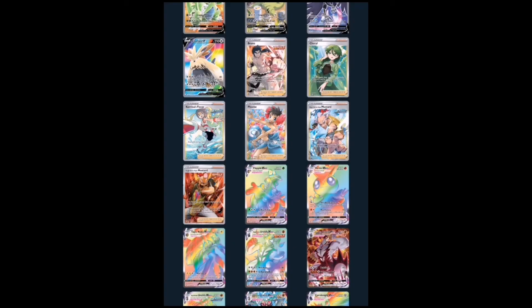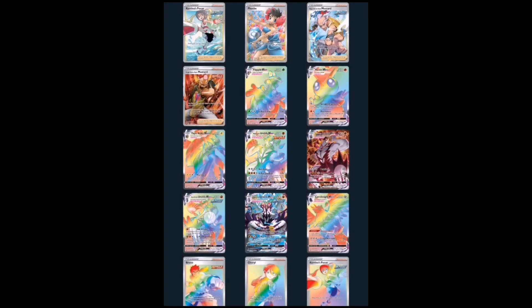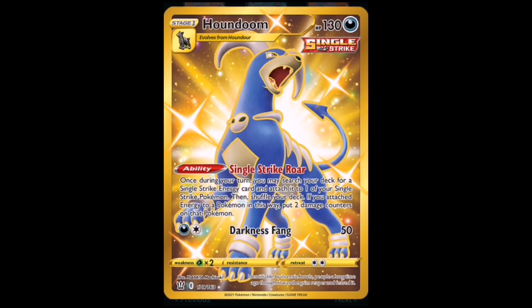On to number four — this is going to be the Rapid Strike and Single Strike Urshifu VMAX rainbow rare or secret rare. I just love the colors, they really pop out, and you can see the whole picture of Urshifu. This is the Single Strike one, and then we have the Rapid Strike one — just look at those secret rares. Amazing.